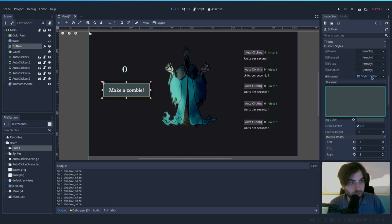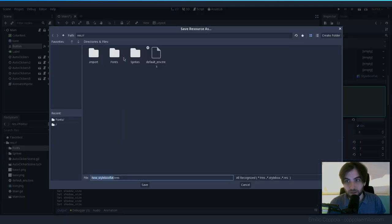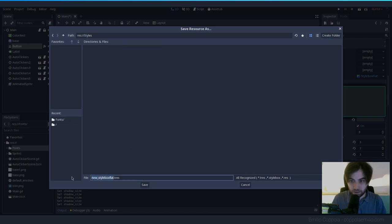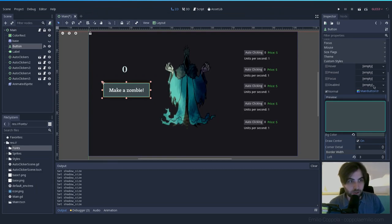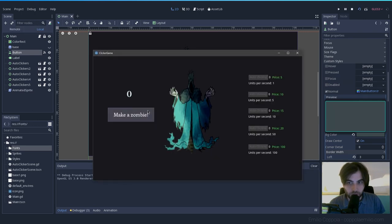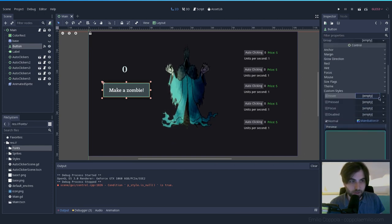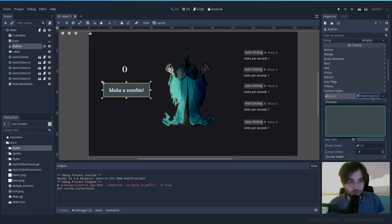Now that we have this style we can save it. Create a new folder called 'styles' and save it as 'main_button'. Now we can use it for the other button states — Hover, Pressed — by loading the saved style. Right now if we hover, the game reverts to the Godot default style. We want to change those as well, so let's load the style: main_button.